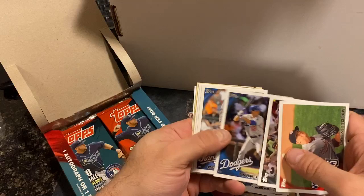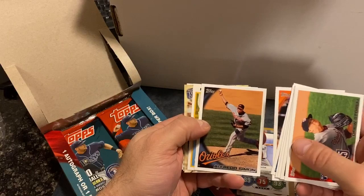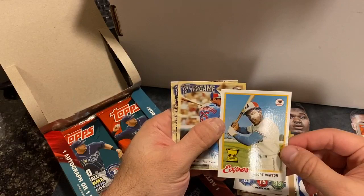Pack four: Drew Storen, Ryan Hughes, Ryan Theriot, Guzman. There's also a rare Steven Strasburg card in this product. We pulled one in the last box we opened, so let's see. This is an Andre Dawson — one of the rare ones with the actual card back. These are hard to get. I don't know if they're one per box, but they're fairly hard to get.